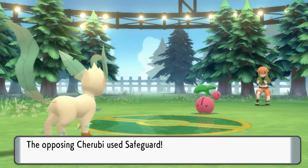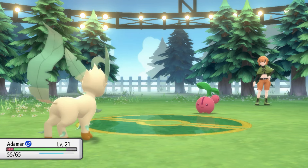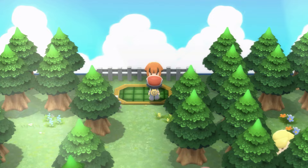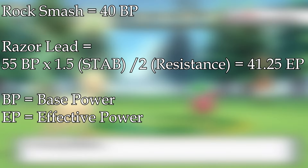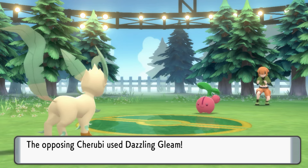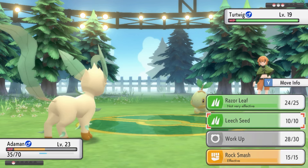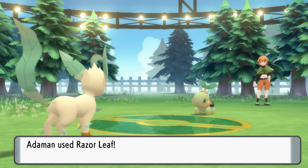Onto the battle with Gardenia. Cherubi decided to start with Safeguard, so Adamant got a free Work Up. It then went for Dazzling Gleam, doing 10 HP damage — we only have 65 HP total. Cherubi was thankfully a 2-hit KO with Rock Smash. We were only dealing a third to Turtwig, who had Reflect. Time to grind. I discovered that Razor Leaf did slightly more damage than Rock Smash. At level 23, we set up two Work Ups against Cherubi. Cherubi used Dazzling Gleam taking Adamant to a third of HP and activating our Oran Berry. At plus 2, it was a one-shot Razor Leaf. Adamant decided not to attack Turtwig on his turn, so it set up Reflect. Then Adamant listened and set up Work Up twice in a row, but at plus 4, Turtwig was still a 2-hit KO thanks to Reflect.